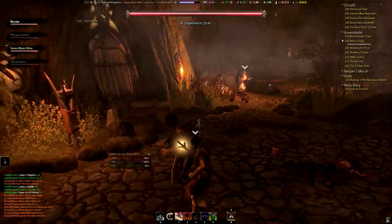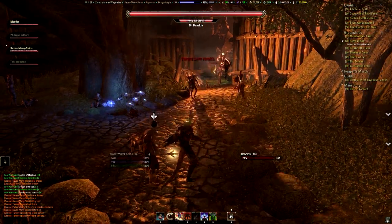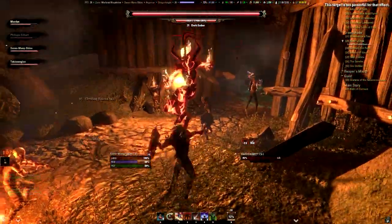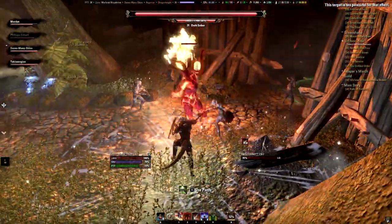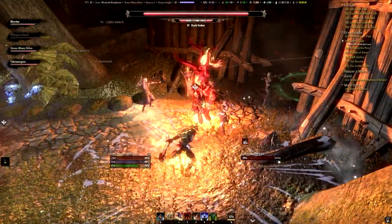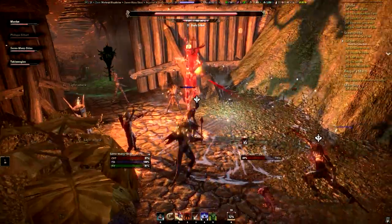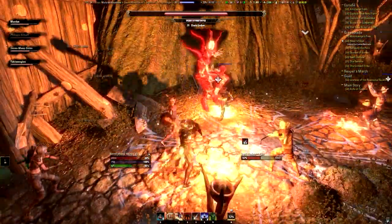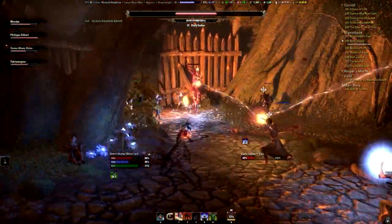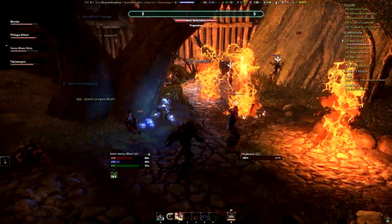Here we are at boss number 4. I don't want to spoil the quest, but these Bosmer over here are defending the gate and a boss appears — it's like a giant flame Atronach. This boss is pretty straightforward; he just uses fireballs, which is a sort of lava burst. You can see where the lava will come because the ground starts smoldering first, and then the lava just appears. It can easily be avoided.